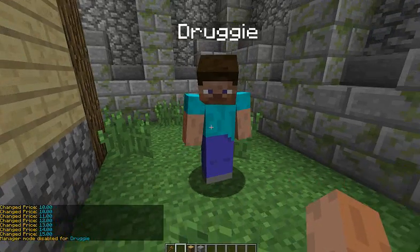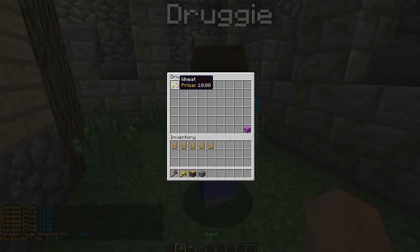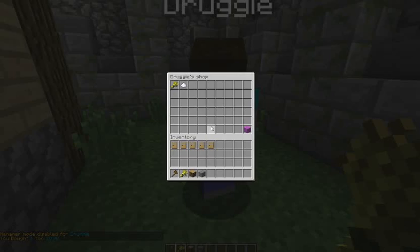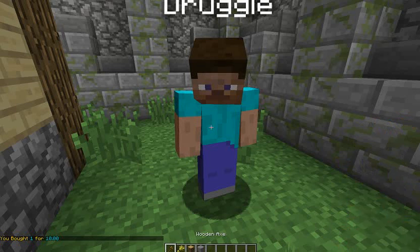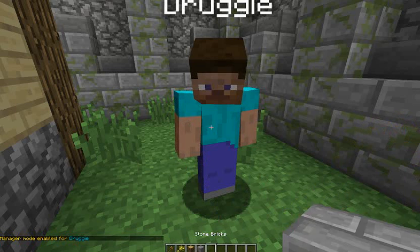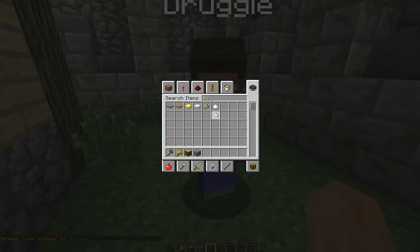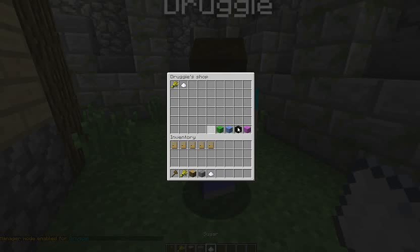So we're going to exit this, left-click to exit manager mode, and buy it to make sure — yep, okay. So that is the buy stock; that's what you will buy from him. So you can now buy that from them. We have those two items. So we're going to left-click them again and set up where you can actually sell wheat and sugar to him. Here we will want to get wheat and sugar again.